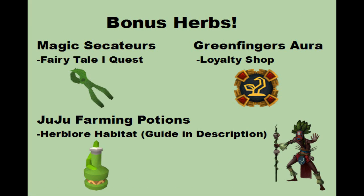To get bonus herbs — more herbs than you'd get just planting with super compost — first there are Magic Secateurs from the Fairy Tale Part One quest, which give 10% bonus herbs. The Green Fingers Aura from the Loyalty Shop can be upgraded four times: the original plus three upgrades, going 2.5%, 5%, 7.5%, and then 10% more herbs. It costs a lot of loyalty points to upgrade, but during the 20 minutes it's activated none of your plants can die, which is really handy with expensive seeds.